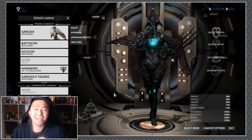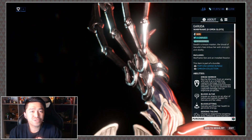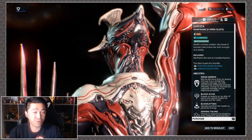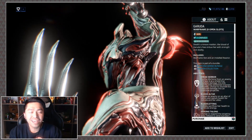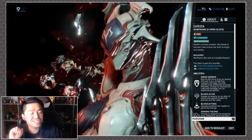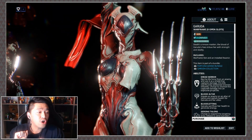Today we are taking a look at Garuda. You can pick up Garuda's blueprints by completing the Vox Solaris quest out in Fortuna, then continuing on to do the bounties to get the rest of her parts. However, if you can't wait to get your hands nice and bloodied ASAP, you can always pick her up in the market pre-built along with a Warframe slot and catalyst for 325 plat.